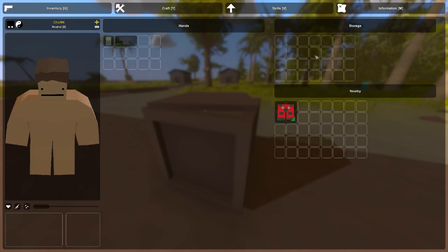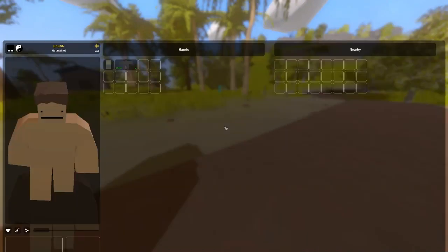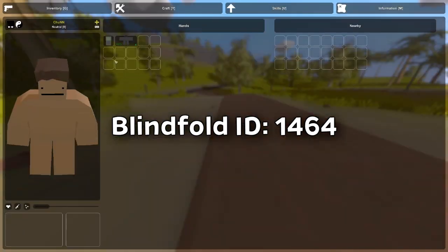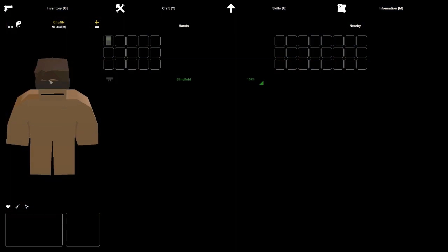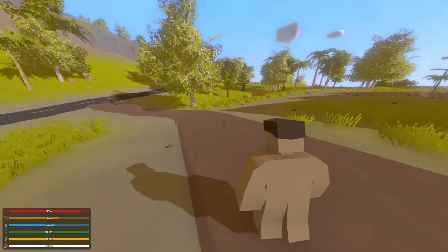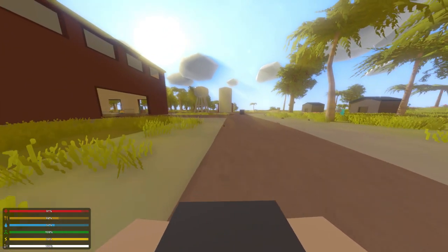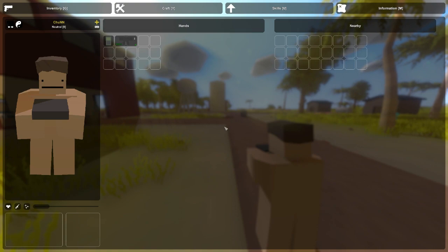We have the blindfold with the ID 1464, and it takes two slots in your inventory. This is how it looks on you, and when you have it on yourself it's completely dark — you can't go in third person, you won't see anything in first or third person. I'm not sure if you can put this on anyone else, but let me check.